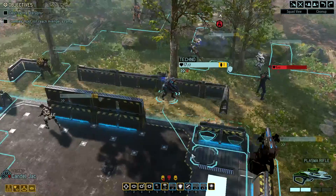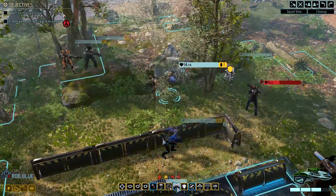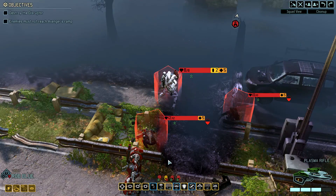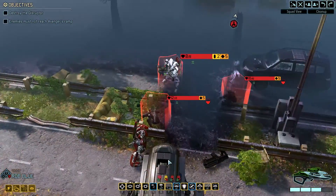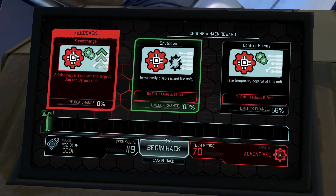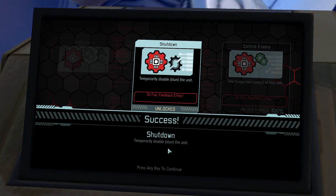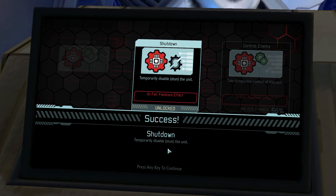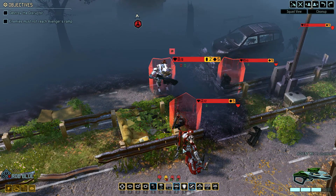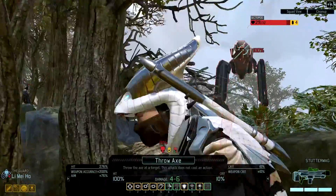It's going to get progressively more difficult — the longer we take to eliminate the initial enemies, the more difficult things are going to be because they're going to keep calling reinforcements. They're just going to keep coming and coming. The Avenger Defense missions are just annoying because they're difficult. So let's hack into this guy and see what we get. I have 100% chance to shut down this mech and that is exactly what I'm going to do — I just don't want to have to deal with it. Boom, shut it down. I could have attempted to control it, but it's too risky. 56% in XCOM may as well be zero.